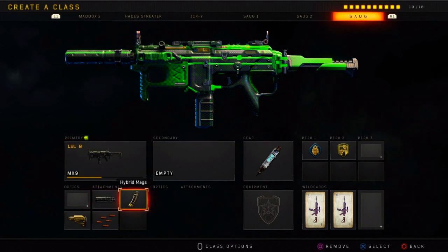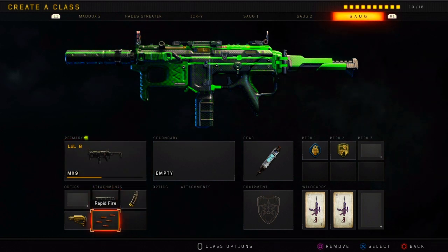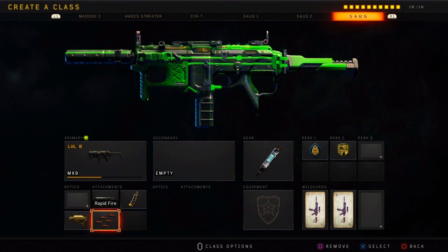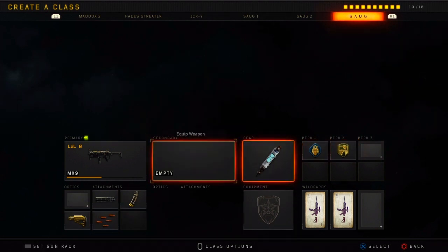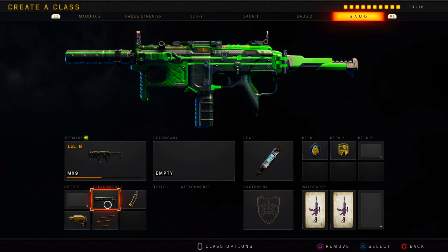We got Suppressor, Hyper Mags, Rapid Fire, Stock, Stim Shot, Flag Jacket, Dexterity. This class setup is great for rushing, playing passive — it's great for everything. It's just the baddest gun.